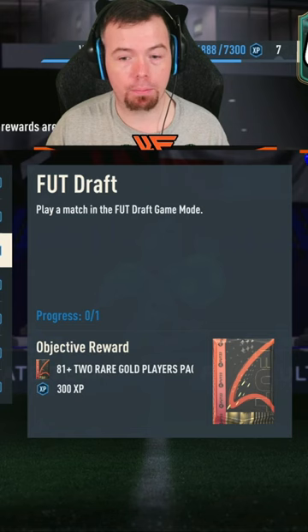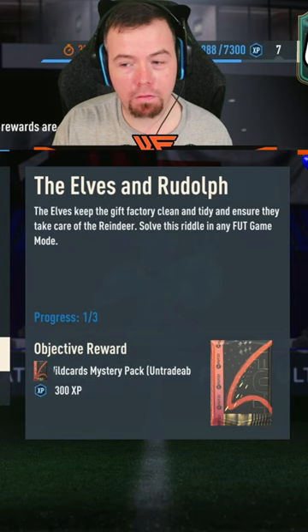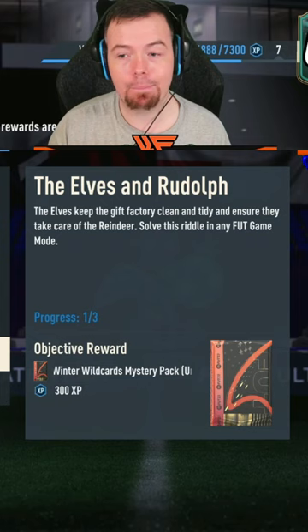Treasure Hunt Two gives you squad battles, SBC completion, Fut Draft, Starshine Rivals, and these two - the owls and Rudolph. If you get it, it's Randolph. Basically what you need to do is keep three clean sheets in any game mode and you get yourself Randolph.